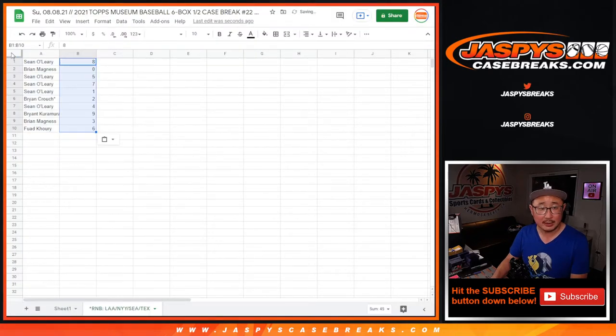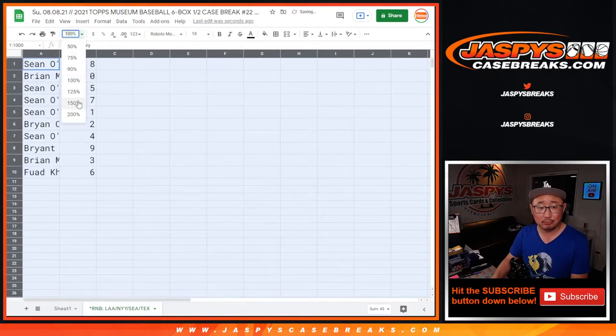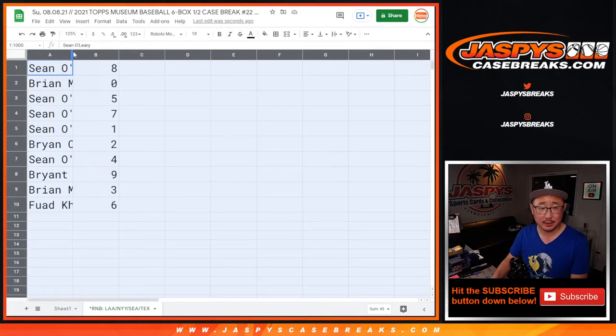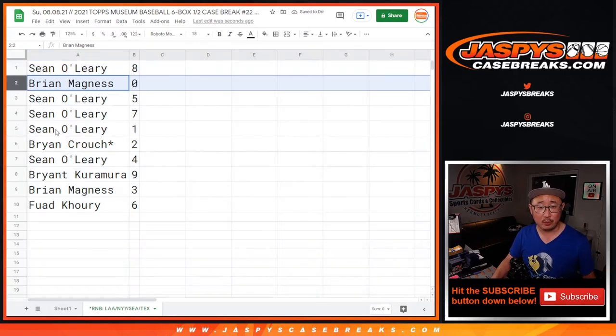Now remember, as it says in the description and as I mention all the time, zero gets any and all redemptions including one-of-one redemptions. Only for that group of teams right down there in the bottom tab. That'd be you, Brian.